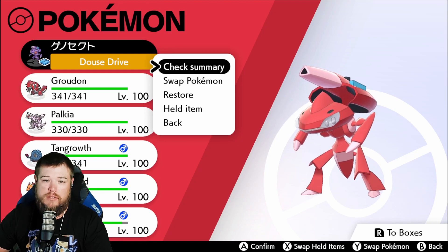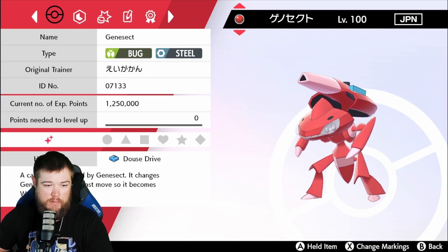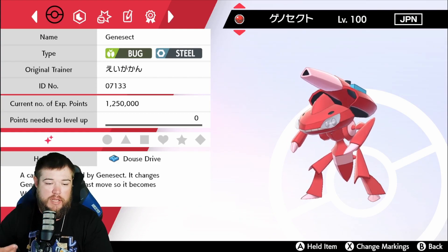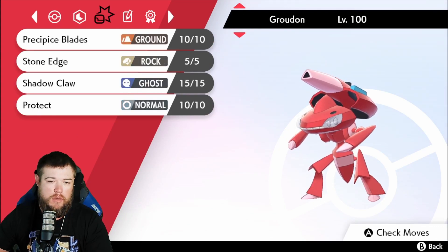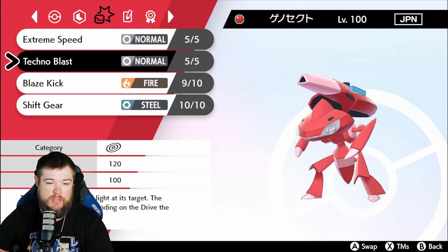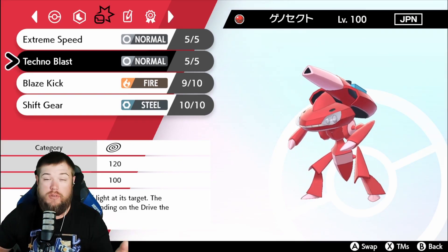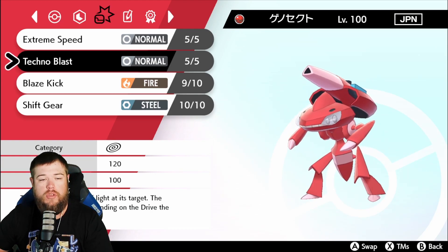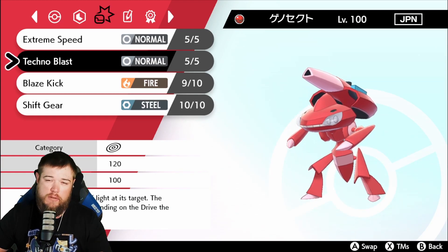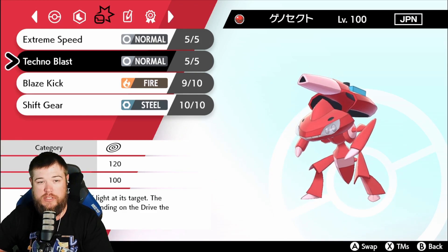And what that does — if we go to the summary, it says he has the Douse Drive, which changes his Technoblast to the Water type. So his Technoblast, which is a 120 base power Special Attack move, can now be changed. With Series 13 coming up and allowing you to use mythicals, you do sacrifice your item slot — like a Life Orb or something — to run his drives and change the type.